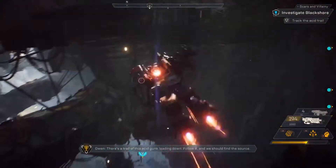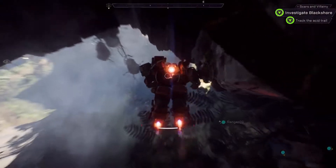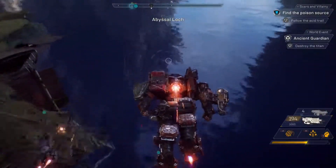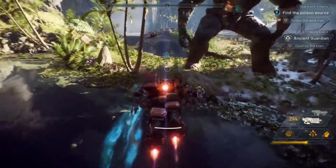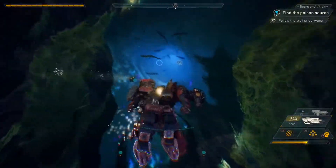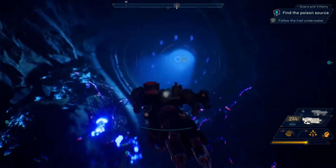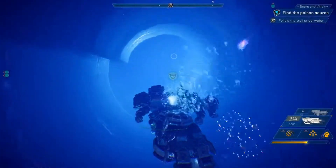Train of this acid gunk leading down. Follow it and we should find the source. Hang on, something isn't right. That Titan was way too powerful for our squad, at least for today, so it was wise to avoid him. But emergent world events just like the Titan can happen throughout the world of Anthem. And what it means is every time you go out and explore the world, you'll have a totally different experience that yields different rewards.